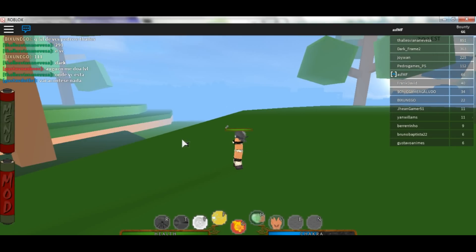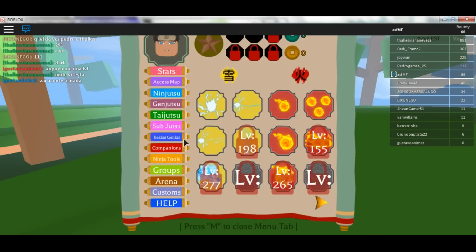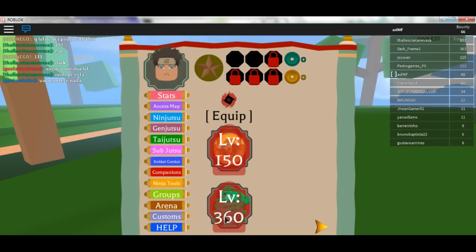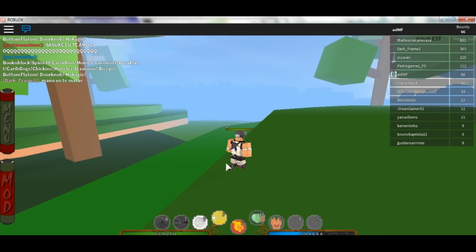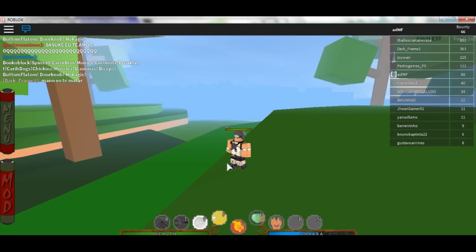The things to use are Wind Bullets, Lightning Symbol, and Shurikens combined with your fists — I'll show you that. If you have the Susano, you really don't need to use the auto clicker, but if you do want to use it, go for it.